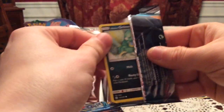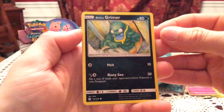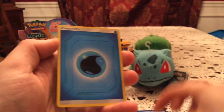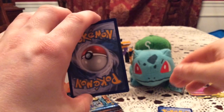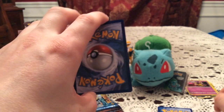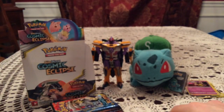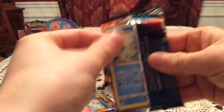Next up is another Arceus, Dialga, and Palkia pack and another code card — just pause the video and take these if you want them, I hope you get something good. Next up we have Alolan Grimer, Slugma, Chinchino, Cosmog, Pancham — I think that's the first Pancham from the whole box — Hakamo-o, Herdier, and Seel. I'm fully expecting to be missing at least some commons — I'm still missing two from Unified Minds. The reverse is Wailmer — that is a common. And the rare is Drampa, non-holo, which we did pull in one of the first two packs of part one.